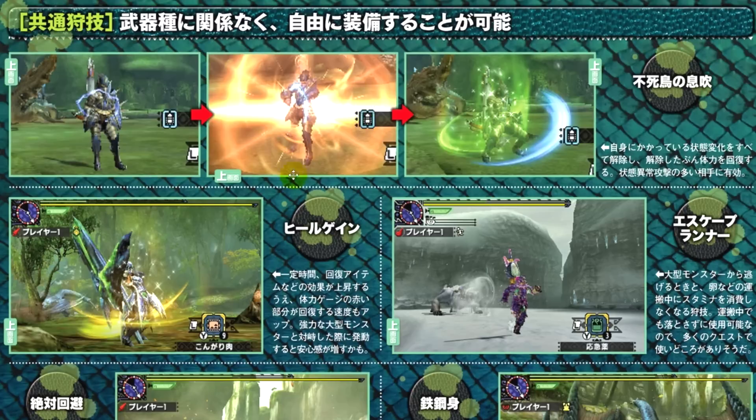Here's the activation of the Phoenix Breath, and it's all red as you would expect from a Phoenix's breath. Then we've got the green and blue, indicative of the HP healing and the status healing effects.